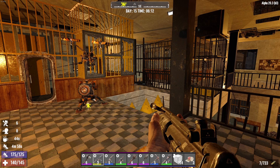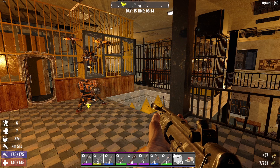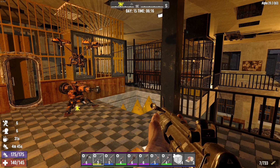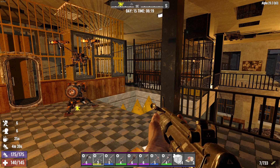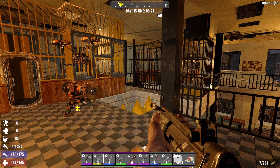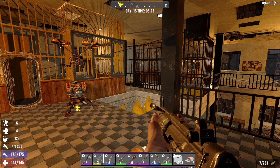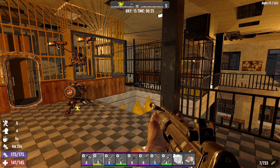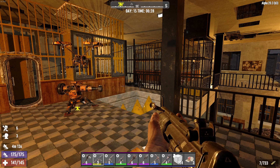So guys, there you go - horde night day 14! That was very easy. My game stage is not very high, it's going very slow even though I've got a lot of videos. That'll be it for this video. I think the next video we'll go over to Trader Joe, pick up a whole bunch - we got our first tier 3 quest. Find a new POI to set up as our home base and figure out what we're going to do for a horde base. This was super successful - I could have survived maybe day 70 in this thing, it was super OP. See you guys in the next video, later dudes!